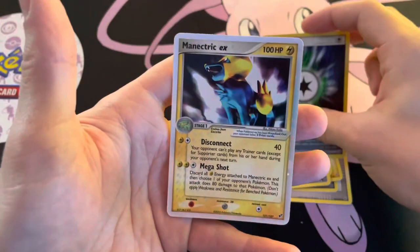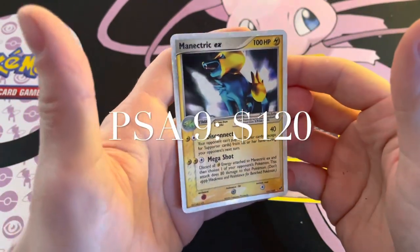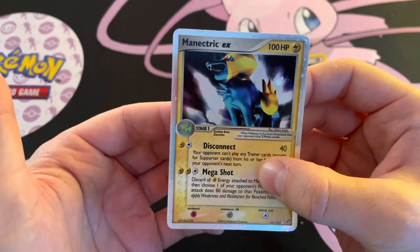Here's this card — you can see a pretty cool holo pattern; I think this is the only set that used this actually. And there's that beautiful EX Deoxys stamp. It's an uncommon — not too crazy. But here we go, guys — the rare slot: we got a Manectric EX! This pack was not weighed, or if it was weighed I beat the scammer, because look at this beautiful card — this is insane!